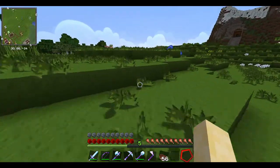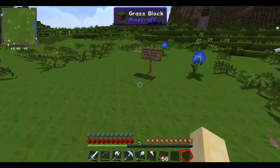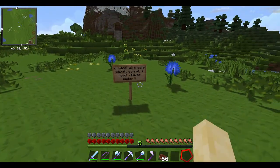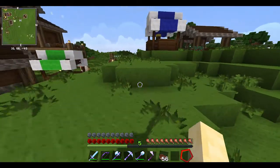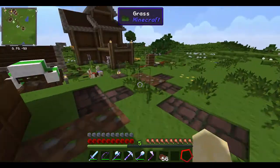You can build a windmill with automatic meat, carrot, and potato farms under it. I'm going to need at least 26 villagers for this - it'll be a nightmare.